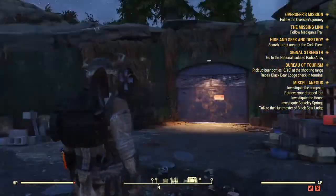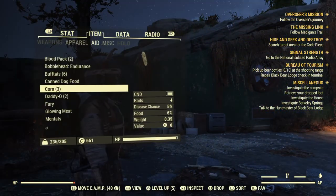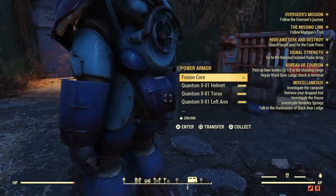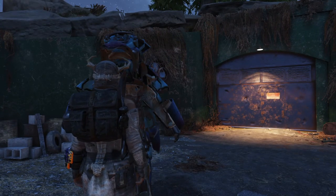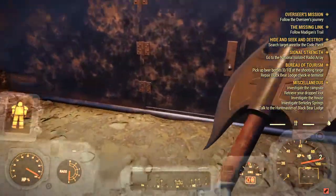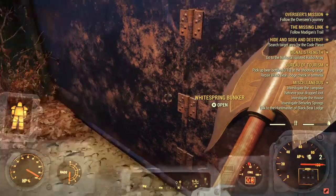Hi everyone, this is my first video and today I'm going to show you how to get the X01 armor. The first thing you need to do is complete the enclave missions and get promoted. The mission you have to finish to get promoted is 'Death from Above' — that's the one where you get to launch nukes.